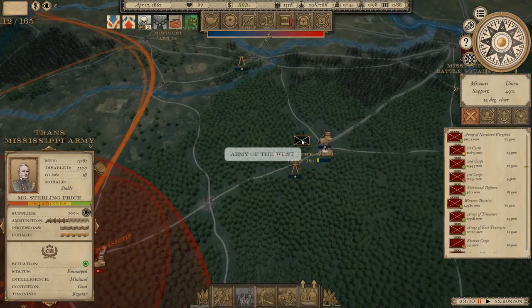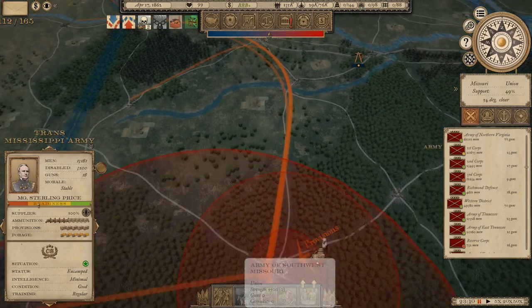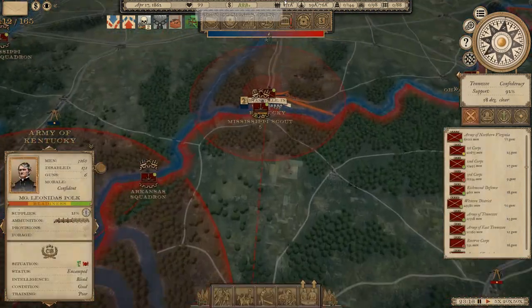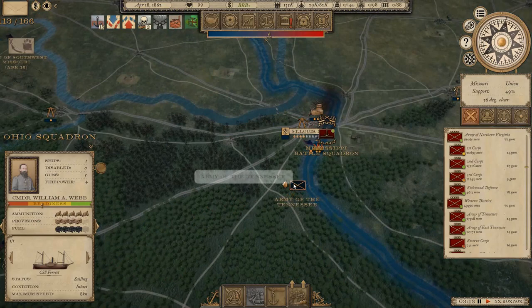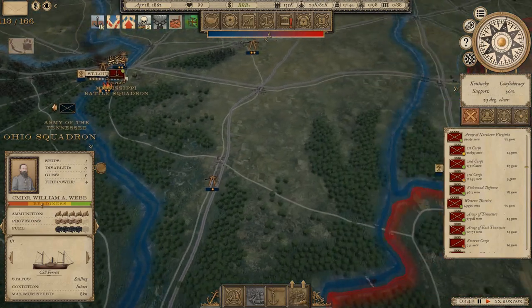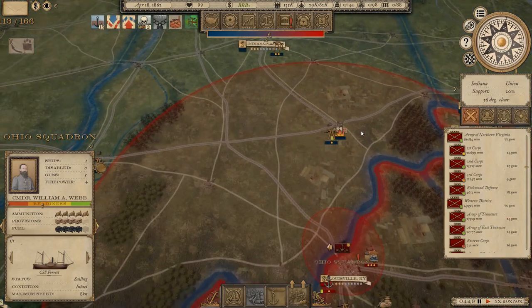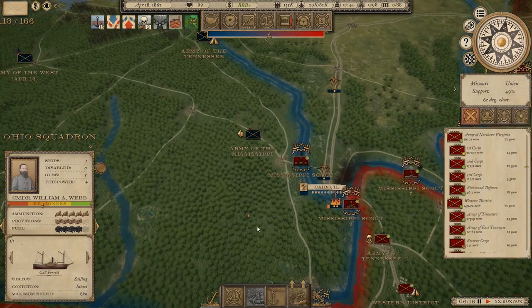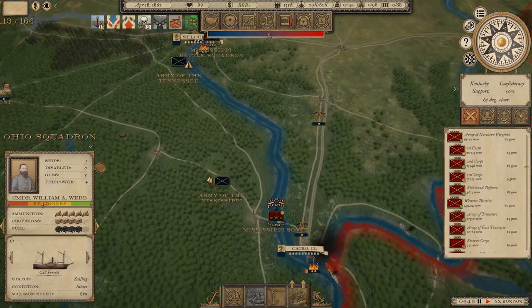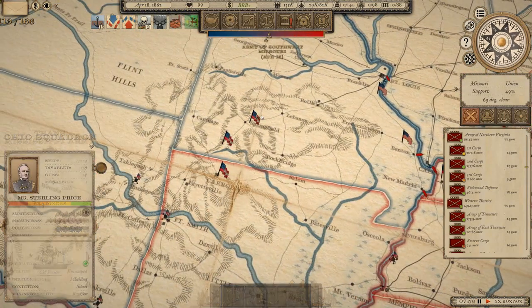Sterling Price hasn't really recovered readiness but he is picking up some provisions from the captured depot, which means we can push up towards St. Louis - though there's another army up there too, the Army of Southwest Missouri. We'll simply pull away with Polk if he gets engaged, unless these guys are actually going into Missouri, which is the aim. We've lost sight of the Army of the Ohio - presumably they're coming for Polk. If they do, we'll just pull out.